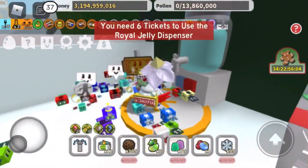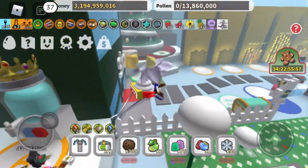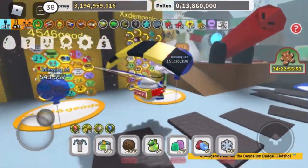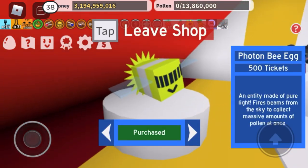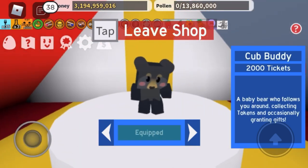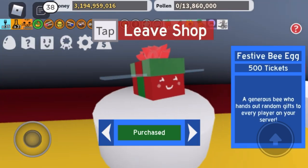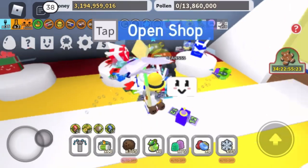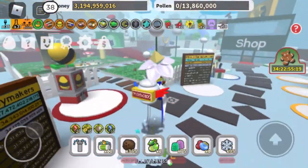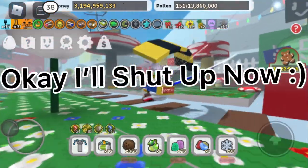We've learned from it and decided not to do it again. Because you need your tickets for event bees, such as the little bees you can buy inside the Ticket Tent. You can buy the Puppy Bee for 500 tickets, the Photon Bee for 500 tickets, a Cub Buddy for 2,000 tickets, the Tabby Bee — which is the best event bee in Beeswarm Simulator — for 500 tickets, and the festive bee, the crimson bee, and the cobalt bee. For 250 tickets you can get the cobalt and crimson bee. It's just much more worth it than spending six tickets on that stupid royal jelly dispenser. You can also just spend honey on royal jelly over there instead.